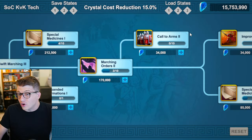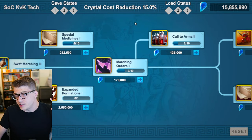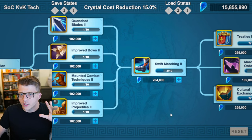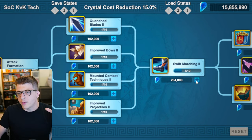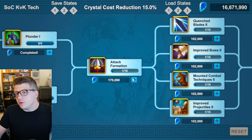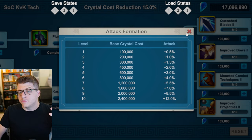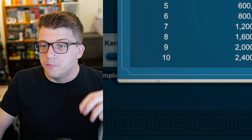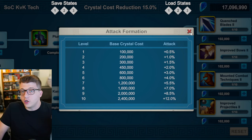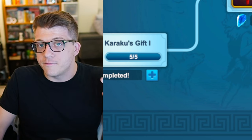You can now invest in Call to Arms Two for even more troop capacity — max is level two, giving 3% troop capacity. Get more march speed from Swift Marching Two — bring that up to six, giving 3.5% march speed. Put a couple of points into Attack Formation — bring it to three. Remember, Attack Formation is expensive but gives attack for all troop types. If running one army of each type, think of each level as 1.5% effective attack. You could also look at it as 3% attack across your whole army — expensive but a good bang for your buck.